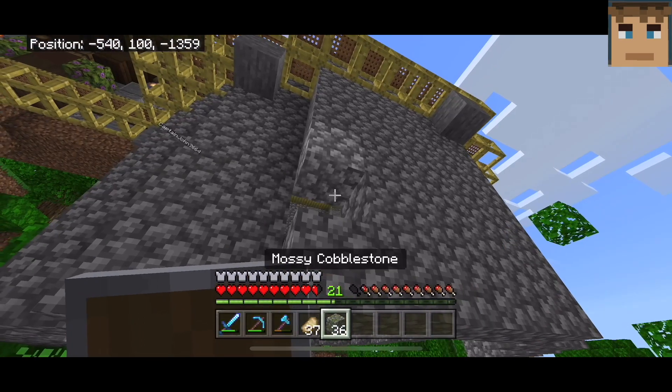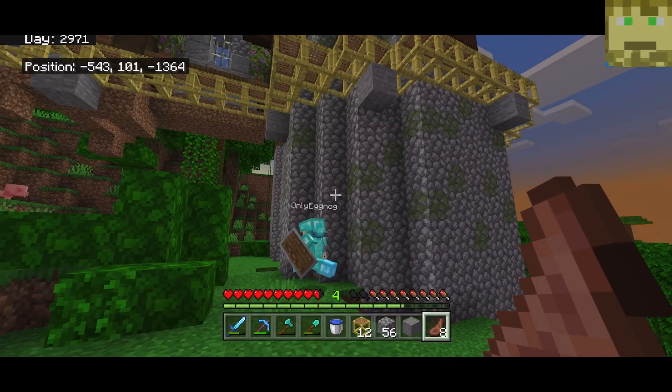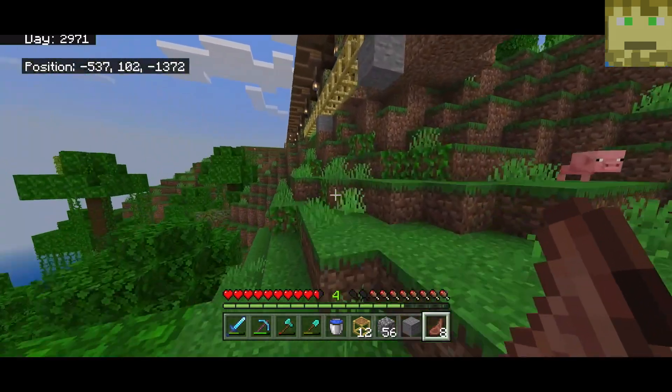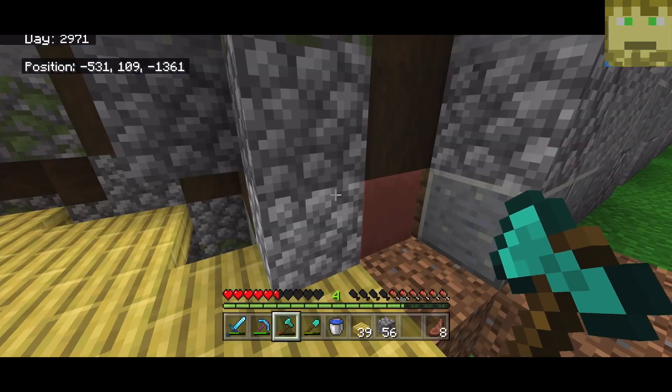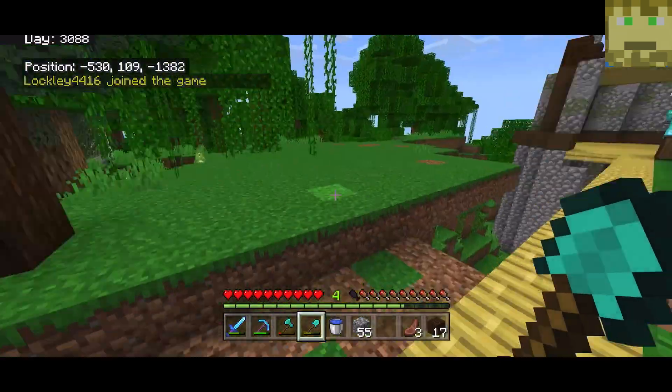Now that we're done with the texturing I can go to the bottom and extend the cobblestone all the way down. I finished decorating the outside, which looks pretty good, and I've dotted around some mossy cobble on the lower wall. Now that the lower wall is built I'm going on the inside behind this wall to place the flooring that's going to be level with the rest of the build. The top and bottom flooring is officially done.